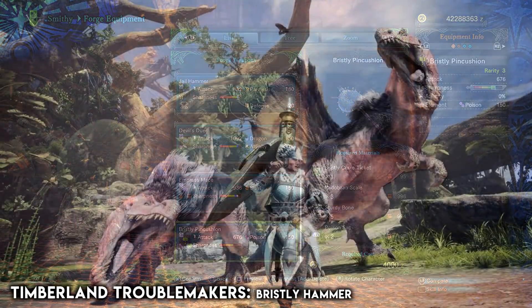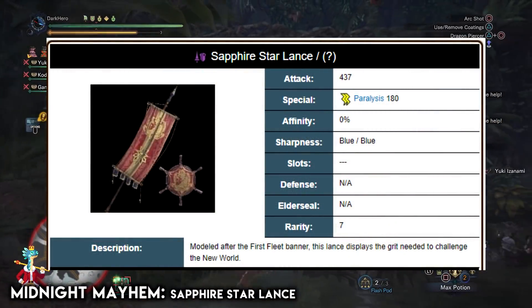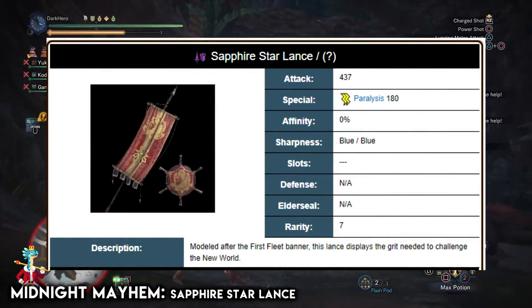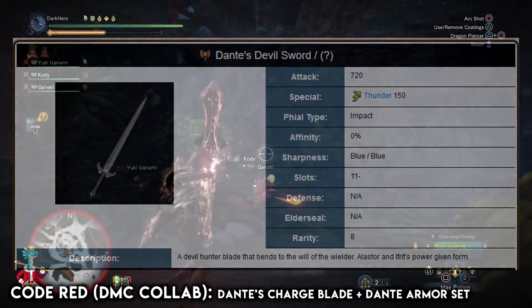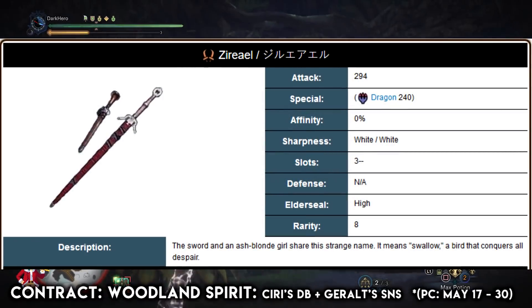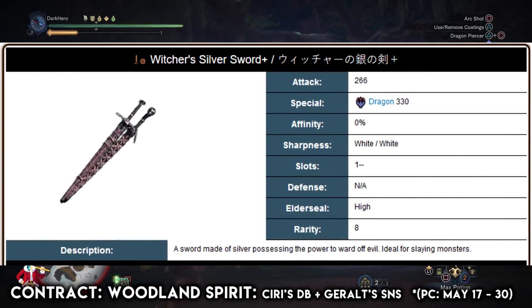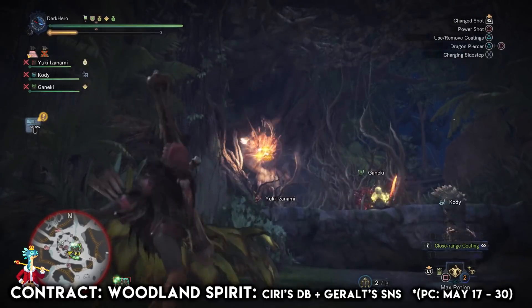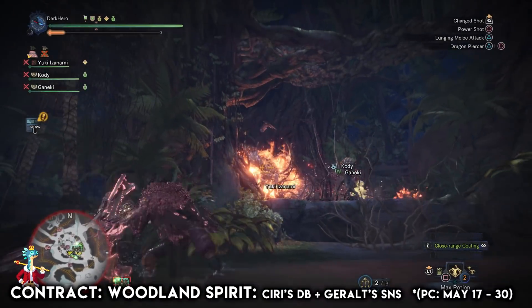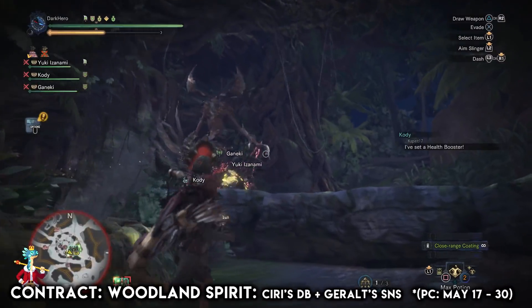You can get the Bristly Crake hammer from Timberland Tumblemakers, the Sapphire Star's Guidance from the Midnight Mayhem event quest, and Dante's charge blade from the event Code Red — part of the Devil May Cry collaboration, which also gives you Dante's armor set. Ciri's dual blades, called Zireael, as well as the upgraded version of Geralt's sword and shield can be obtained from the quest Contract: Woodland Spirit. Note that this event quest will only be available for PC players starting on May 17th.